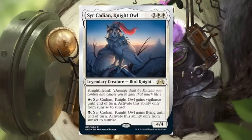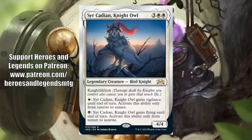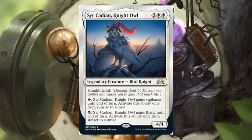Circadian Night Owl — two white and three, a rare legendary creature bird knight, 4-4. It has lifelink; damage dealt by knights you control also causes you to gain that much life. You can pay a white to gain vigilance until end of turn, but only between sunrise and sunset. Or pay a black to gain flying until end of turn, but only from sunset to sunrise.